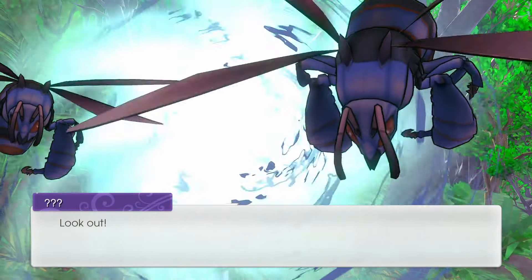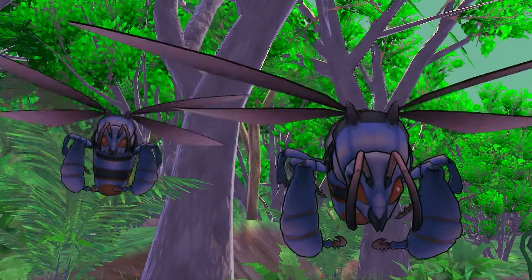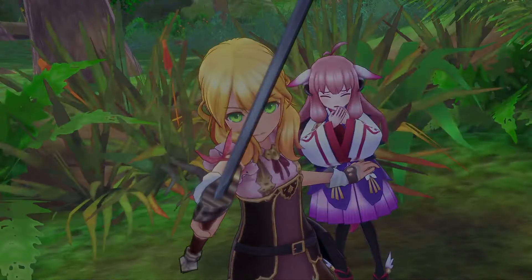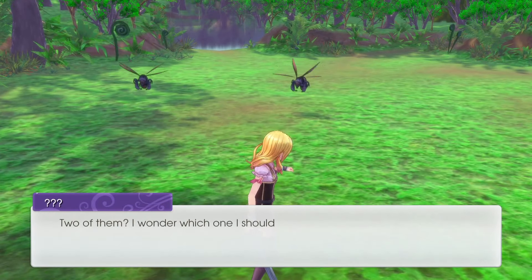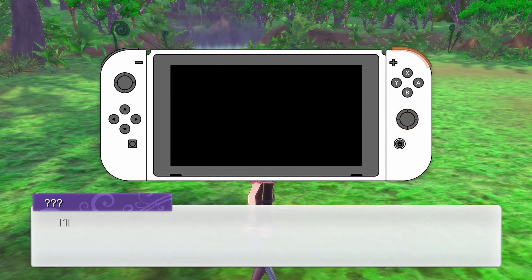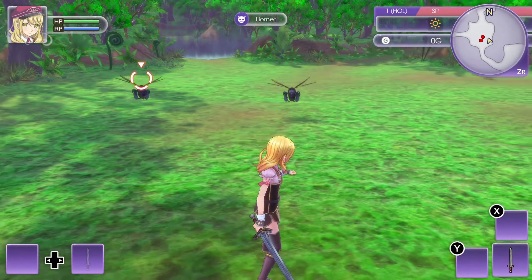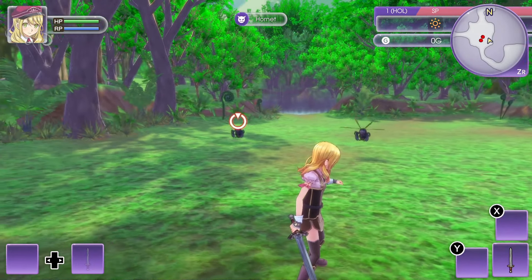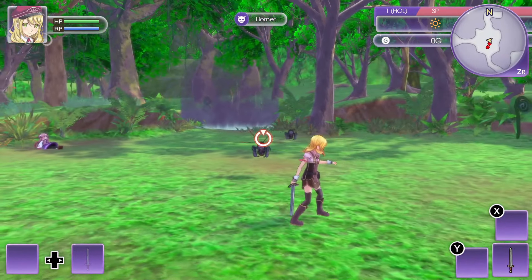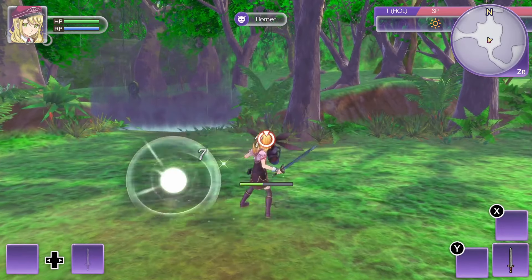Bees — actually they look more like wasps. Two of them, I wonder which one I should focus on first. I can press the right stick to lock onto an enemy, then move the right stick to choose between different targets. I'll use the R button to dash out of the way of enemy attacks. Oh, that dash! I see — it just dashes in general.